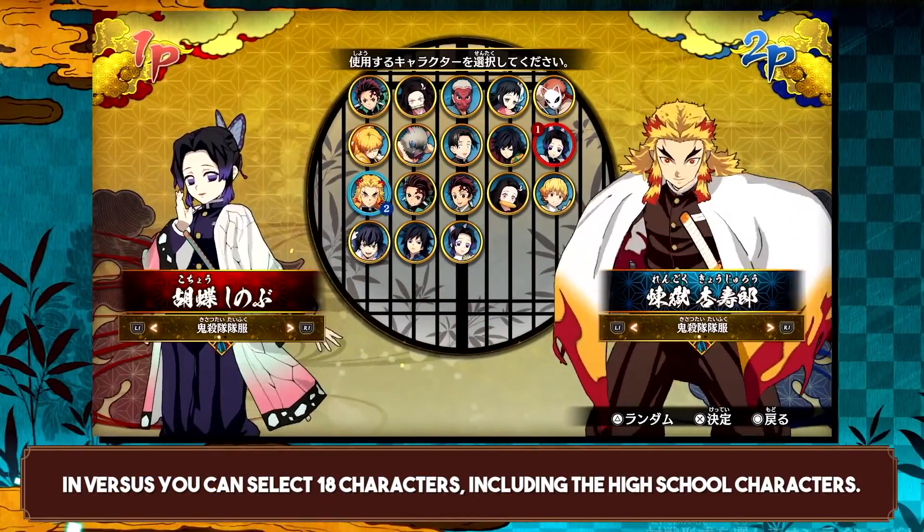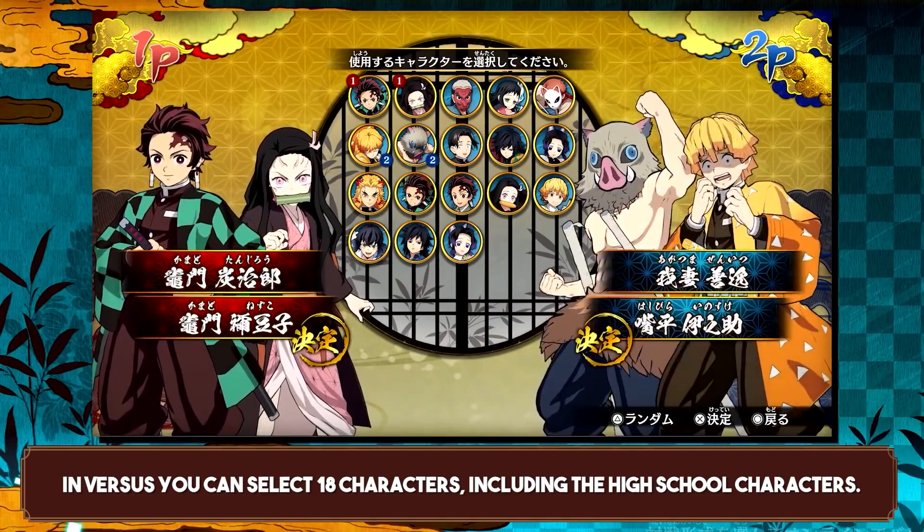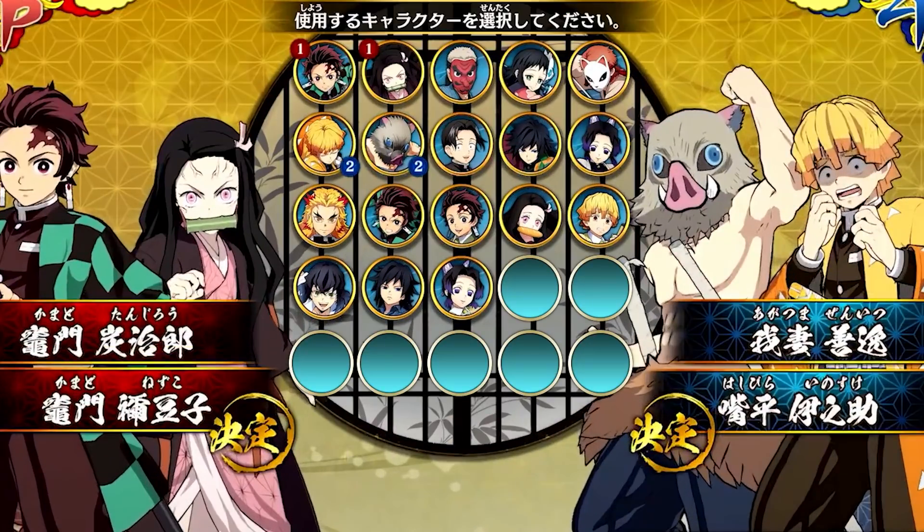It starts right here on the character select screen, and this is the most incomplete character select screen I've ever seen — it just screams incomplete. Who else do you think they're gonna add? Playable demons are coming. This is not denial.